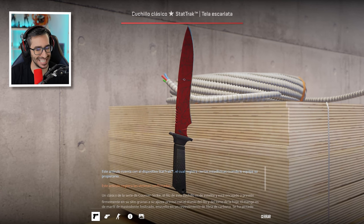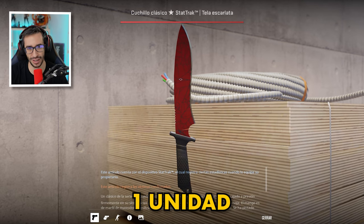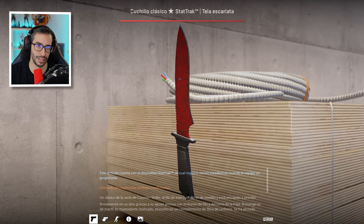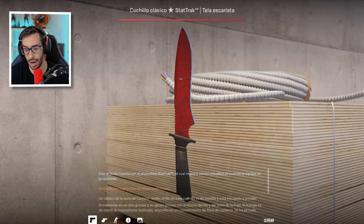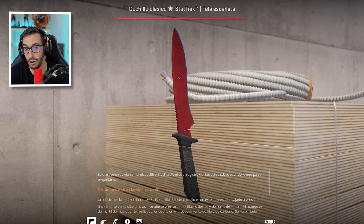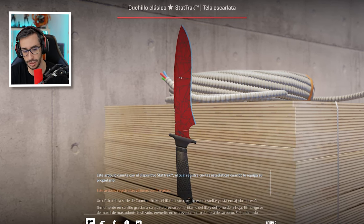Now let's move on to something that isn't a Doppler. Classic Knife Green Web StatTrak Factory New. Only one unit exists in the entire world, and as I said before, the price is decided by its seller — no sale has been made yet. We'll see if a wealthy buyer comes along and makes an offer, maybe 20,000 euros.